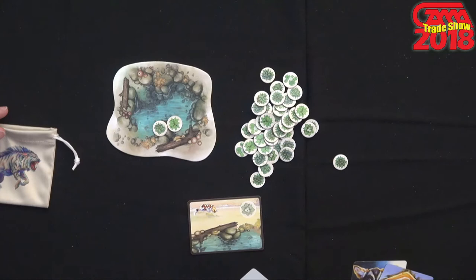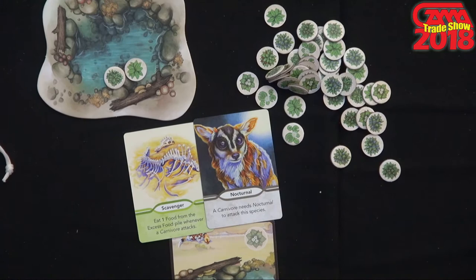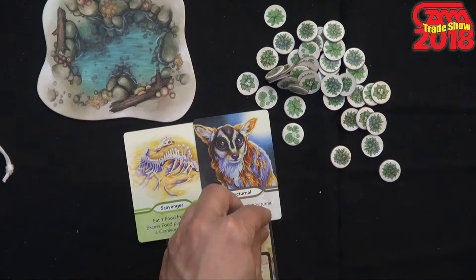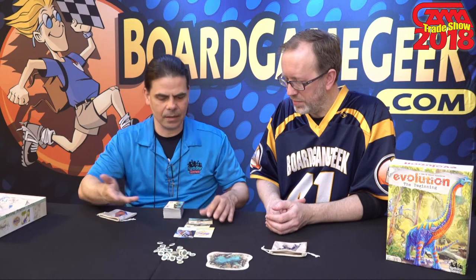Every turn is the same, and you can decide to play those cards as traits. For example, I could play the scavenging trait. And for defense, let's say I wanted to be nocturnal — now a carnivore would have to have nocturnal to be able to get to my species. I could also play a population card, meaning I have to feed both of these. Luckily I have two food, so I take my food and put it in my bag — those are banked points I have for the end of the game.